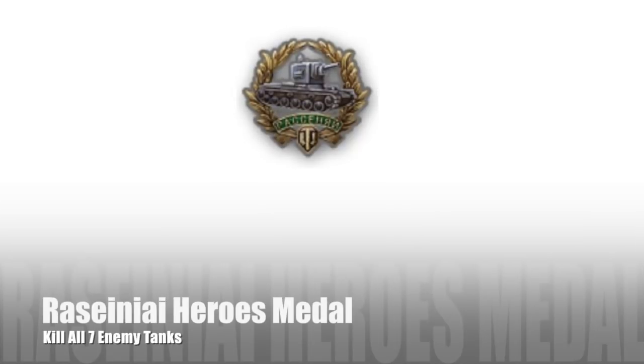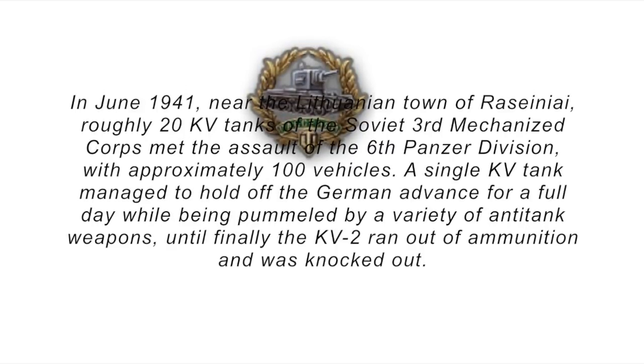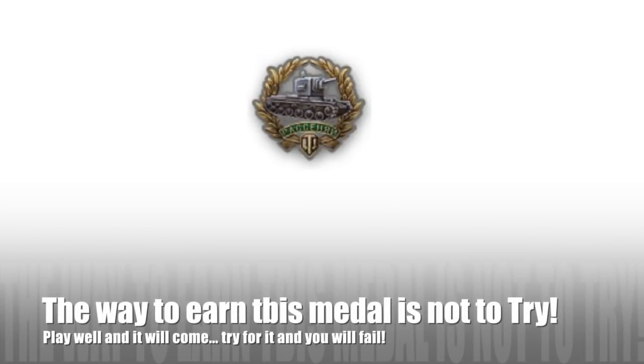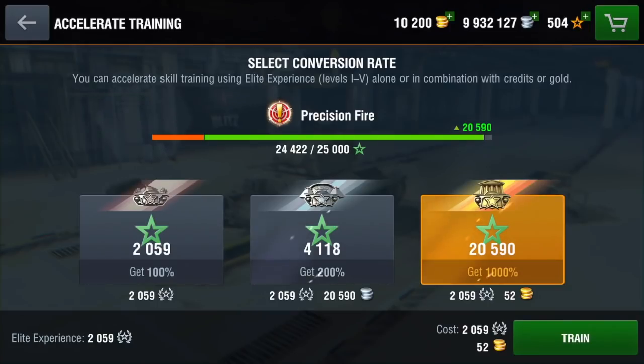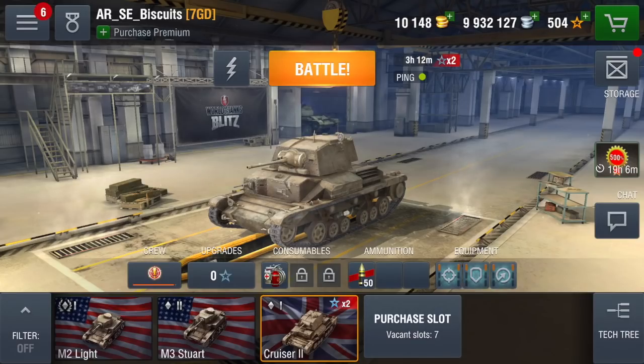You're going to see a Raseiniai Heroes Medal in this game, which is basically when you kill all seven tanks — also called a 'Raz.' The historical reference is to the town of Raseiniai, a Lithuanian town where a single KV-2 held off a whole load of German tanks. All tankers want this medal, but the best way to get it is to not try for it — if you try for it you will fail miserably.